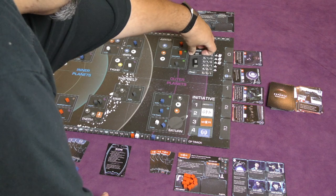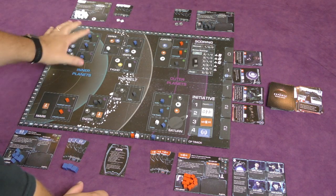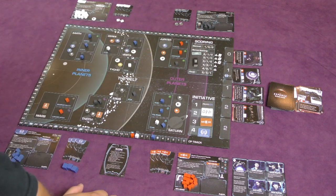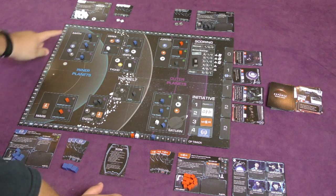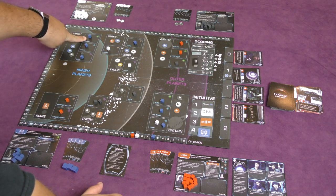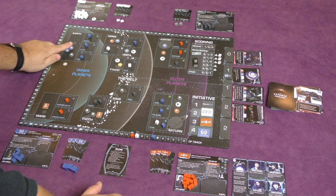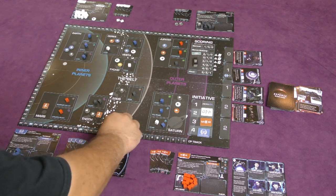We flip over the bonus sector — inner planets. In the bonus sector, the player with the most influence scores two points and second place scores one point. Blue scores three points for one base, two points at another, and two points at a third because orbital dominance gives him plus one influence — moving him up to 13.